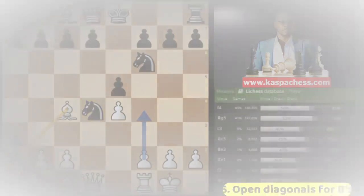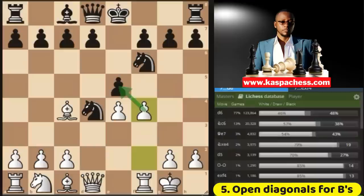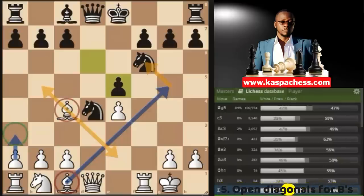Fact number five: bishops smile in open diagonals. You must open diagonals if you have an extra bishop. The position we're looking at is from the Giuoco gambit I showed you in the last chapter. Black just took our knight on d4. I would love to open up the diagonals for my bishops, beginning with pawn to f4. So they have to play pawn to d6, after which I take on e5. After d takes e5, you can clearly see how open the diagonals are for my two bishops. I can play pawn to a3 on the next move.